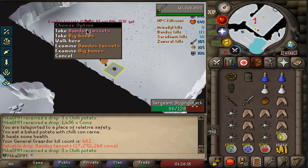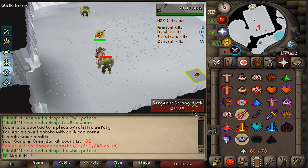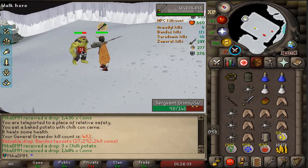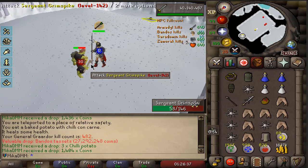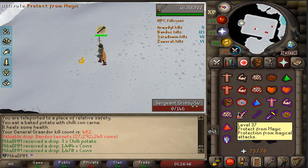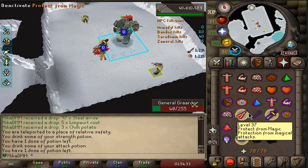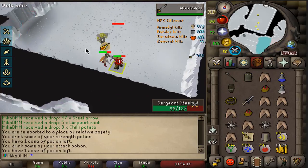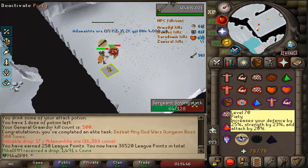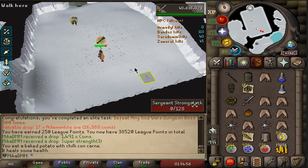And the good old Bandos tassets - Bandos tassets number 5. One chestplate, one boots, no hilt. For league standards that is actually pretty unlucky because I could have seen around 3 hilts with my kill count. We're still going to push for 500 and even beyond that because the hilt is such an important piece of weaponry that I really really need. This is kill count number 500 right now. Still no hilt unfortunately - one of the most important drops you need in Trailblazer League. 250 points for completing that milestone, but very unlucky that I did not see a hilt. With my kill count I should have seen at least 3, but we saw zero.